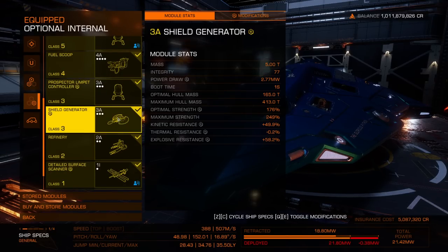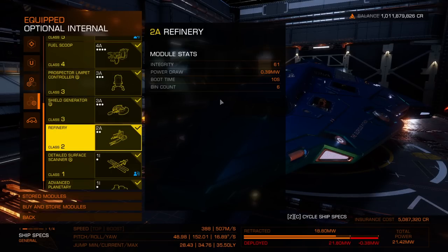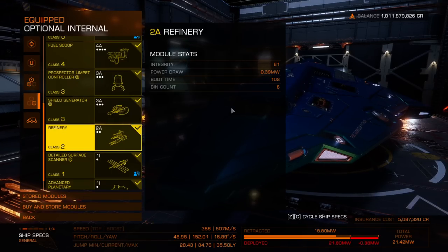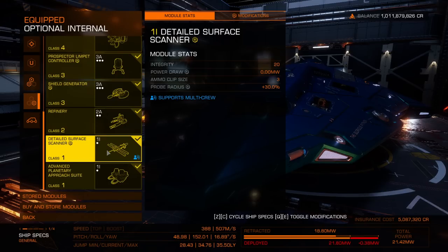Although you don't need a shield generator it definitely helps if you bounce off the rocks. For the refinery, definitely go with a 2A — it has more cargo space than a bin of that size. Most definitely don't forget your detailed surface scanner before you leave or you won't be able to find the hot spots.